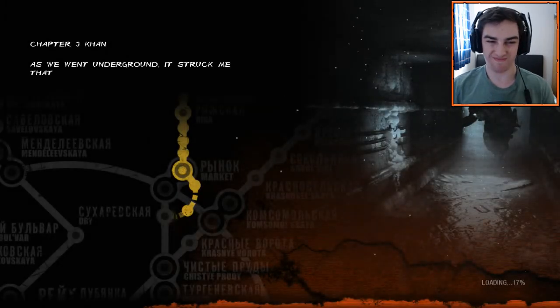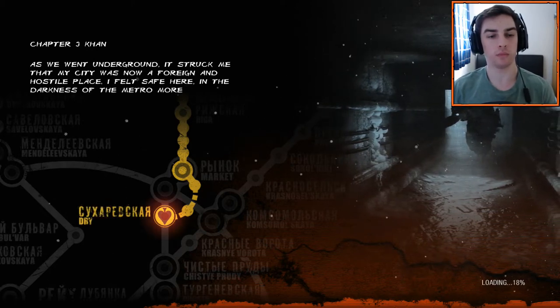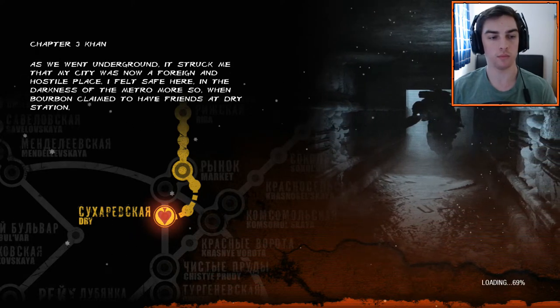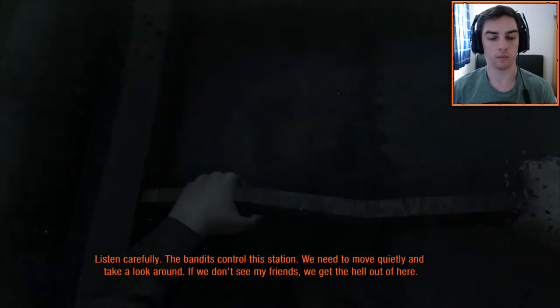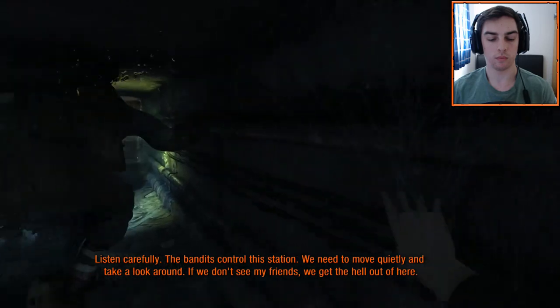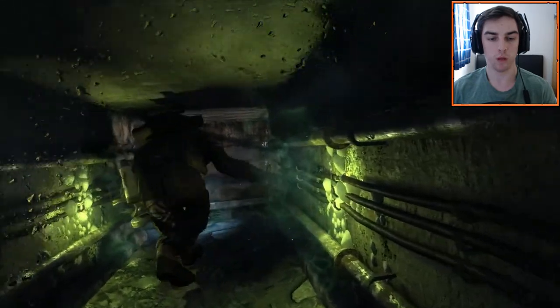Okay, so we're safe now. It's a bit chaotic right there. As we went underground, it struck me that my city was now a foreign and hostile place. I felt safe here in the darkness of the metro, more so when Bourbon claimed to have friends at Dry Station. Listen carefully - the bandits control this station. We need to move quietly and take a look around. If we don't see my friends, we get the hell out of here.